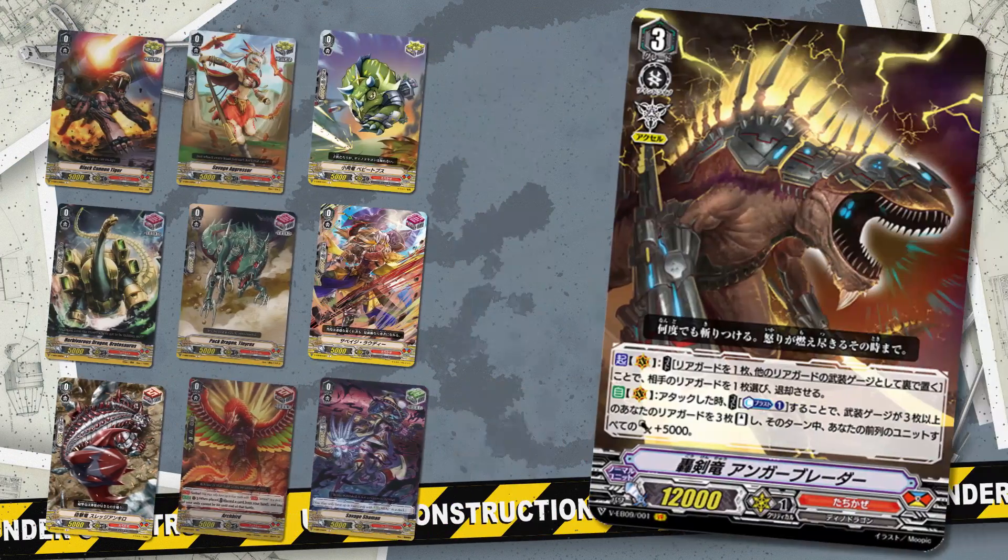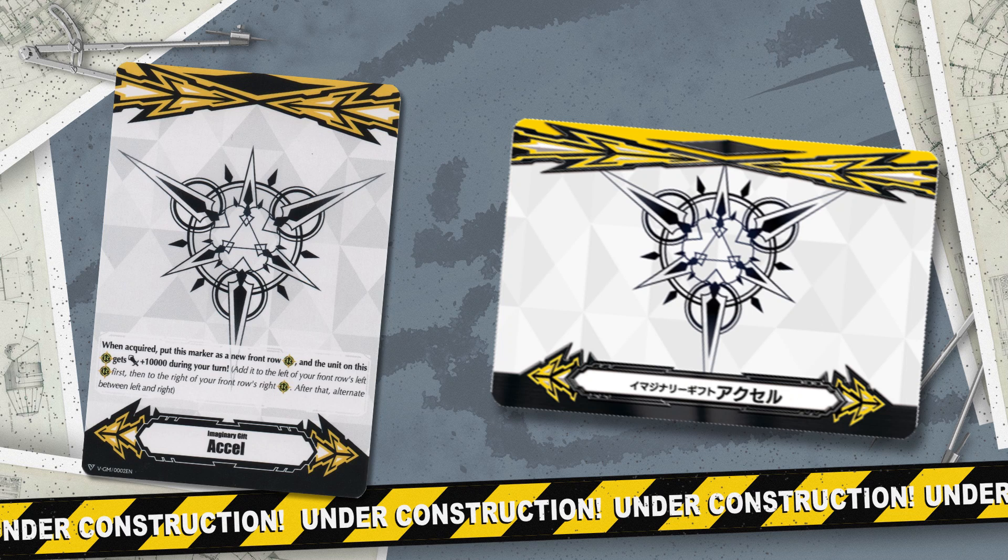In terms of trigger lineup, you can almost say crits is the way to go with all the extra power you already have on the board. But fronts do have some value as well, as you will rack up damage very quickly with all the extra power on all your units — meaning getting them to 5 damage is no hard task, and then hitting a front trigger on 4 or 5 standing units is way more devastating than getting a crit. For the imaginary gift marker, I'm more in the camp of Accel 1 than Accel 2, but that choice depends on factors like whether your deck is heavily built on generating gauges, whether it's combo-focused, and what's in your hand when riding grade 3. All those factors determine which marker is more suited for the situation.